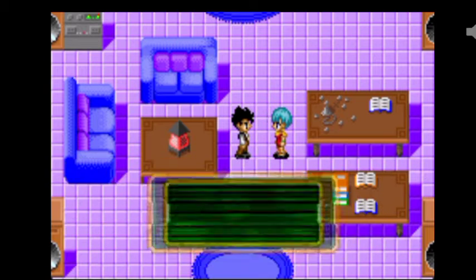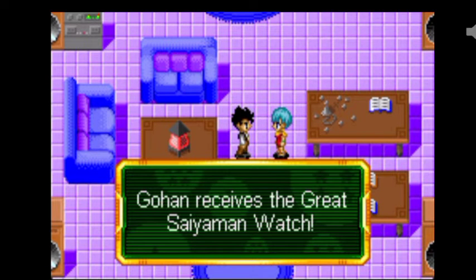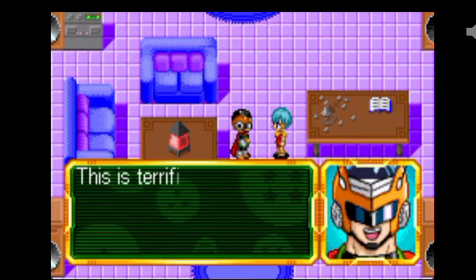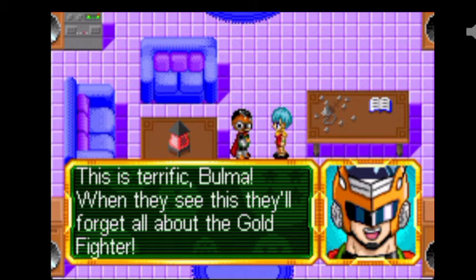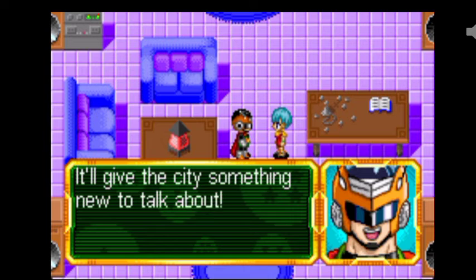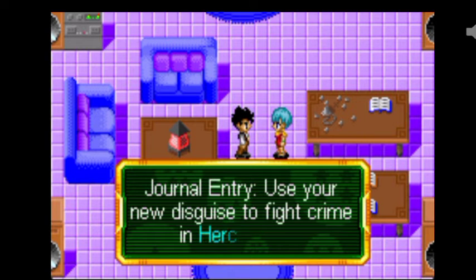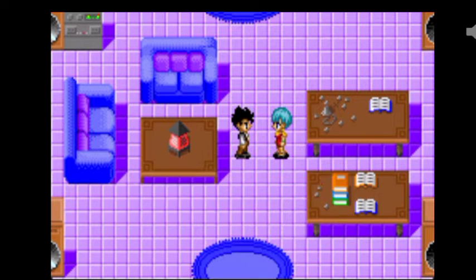Here you go, Gohan. Gohan receives the Great Saiyaman watch, so I just press this button. This is terrific, Bulma. When they see this, they'll forget all about the Gold Fighter. It'll give the city something new to talk about. Use your new disguise to fight crime in Hercule City.